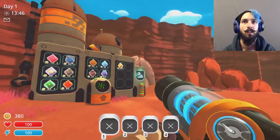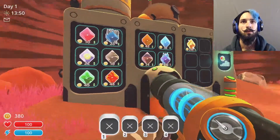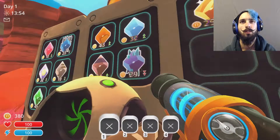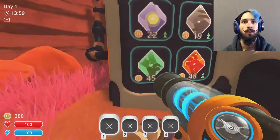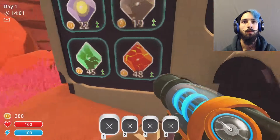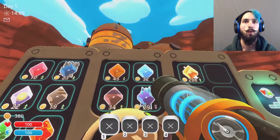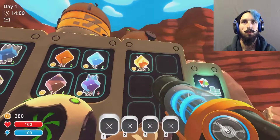Everything's on the rise right now because it's the beginning. I know some of the plorts on the market — pink, rock, phosphor, tabby, uranium, boom, honey, and water. I don't know what those two are, and that's a gold one which is super rare.